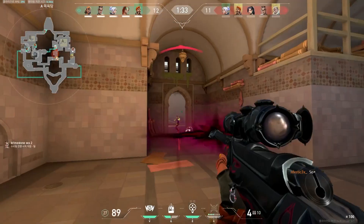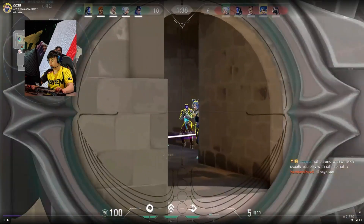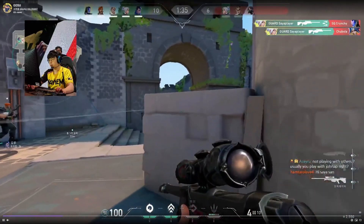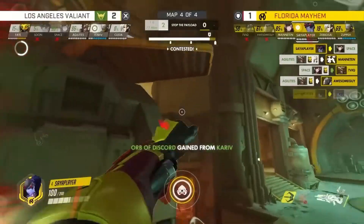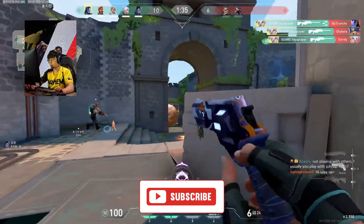As good as Saya is with the rifles, he's a freak with the Operator. Here an aggressive early peek with great pre-aim nets a collateral kill, and Saya falls back just in time to perfectly sidestep the enemy Jett's knife. Then, in rhythm, he re-peeks and deletes the Jett immediately. Compared with a flying Overwatch character, this probably feels like the easiest shot of his life.